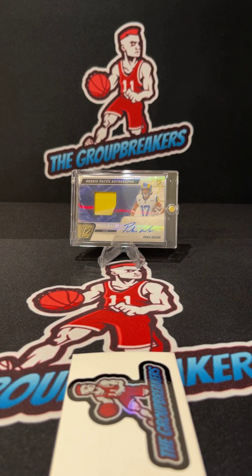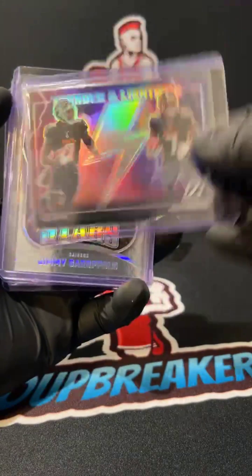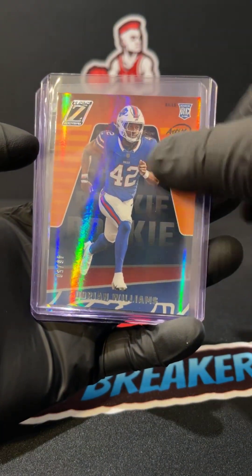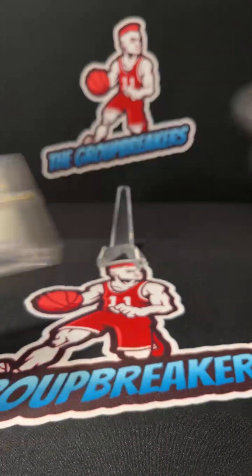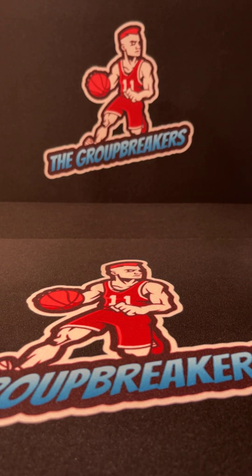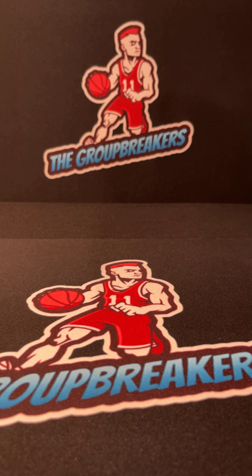Recap: Pretty nice Puka in this one. Aaron Jones on the base, Thunder and Lightning of Pitts and Bijan, Z-Stars Jimmy G, Artist Proof Dorian Williams numbered to 50, Sebastian Janikowski numbered to 199, and Puka RPA numbered to 299 for the Rams. Thank you guys for joining this one, appreciate you filling it. We just put up two new breaks of the products released today — Spectra on the board as well, Obsidian and Tribute just got posted. See you guys on the next video.